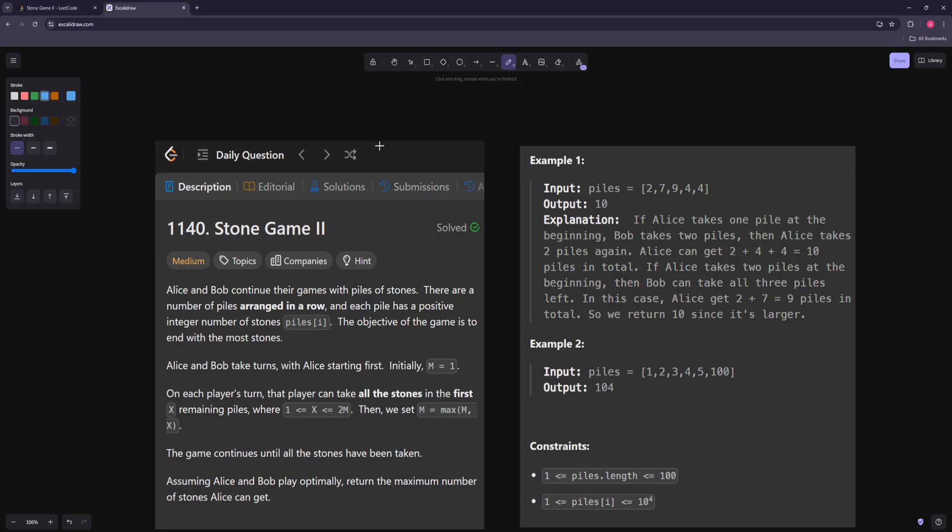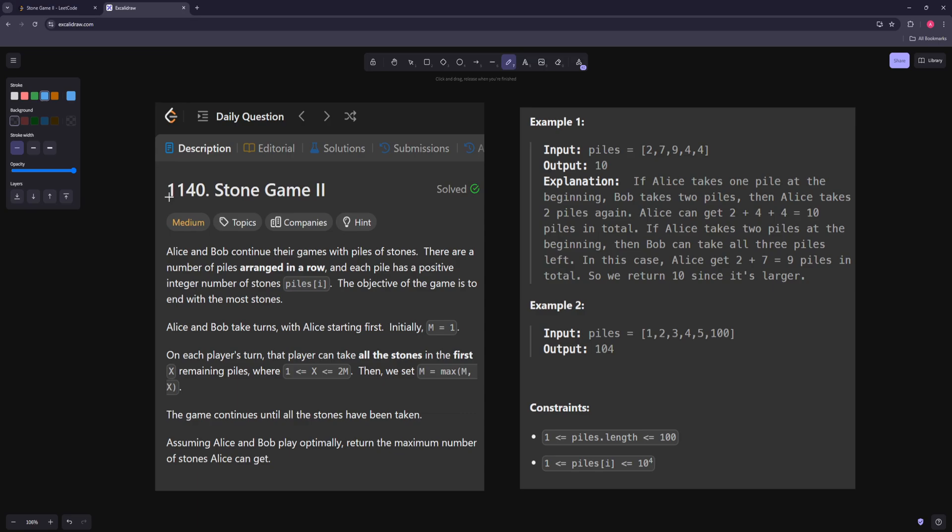Hello and welcome to another video. In this video we're going to be working on Stone Game 2. There's a stone game where you have piles arranged in a row, and each pile has a positive integer number of stones. The objective of the game is to end with the most stones. Alice goes first with M equals 1, and on each player's turn, that player can take all the stones in the first X piles, where X is anywhere from 1 to 2M. Then we set M to that X value.